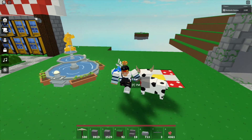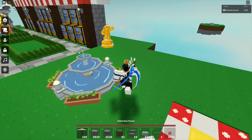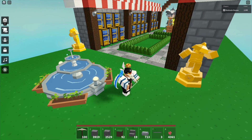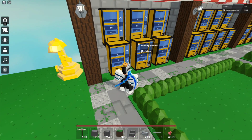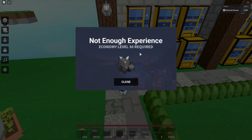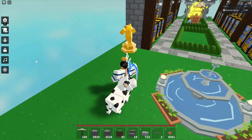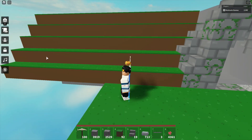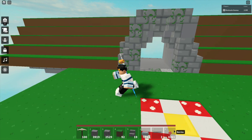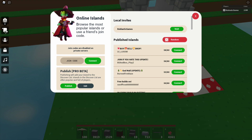Roblox Islands dropped a new update and it basically resets everyone's progress. As you can see, if I use my gilded pickaxe I can actually use it — a while ago I couldn't — but you need the levels. It says 'not enough experience, economy level 30 required,' which basically means you have to sell items using fruits or vegetables to the vendors and stuff.